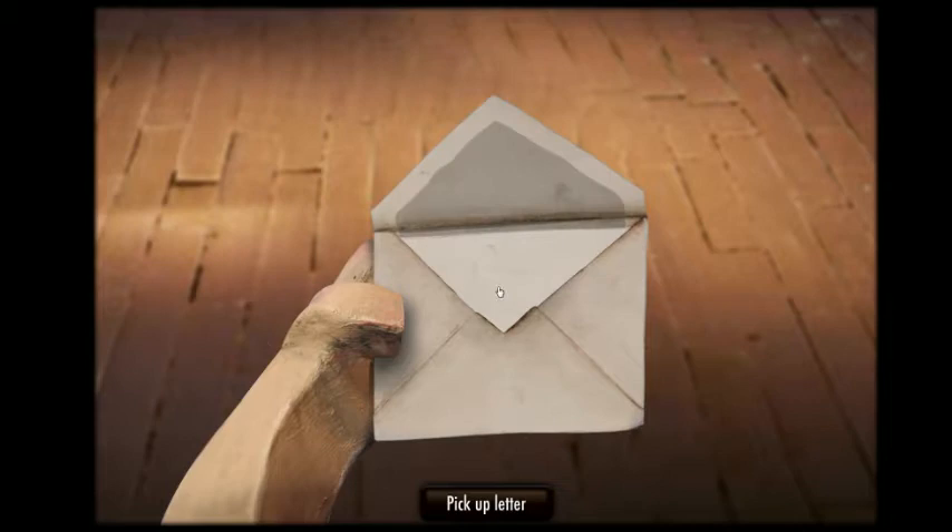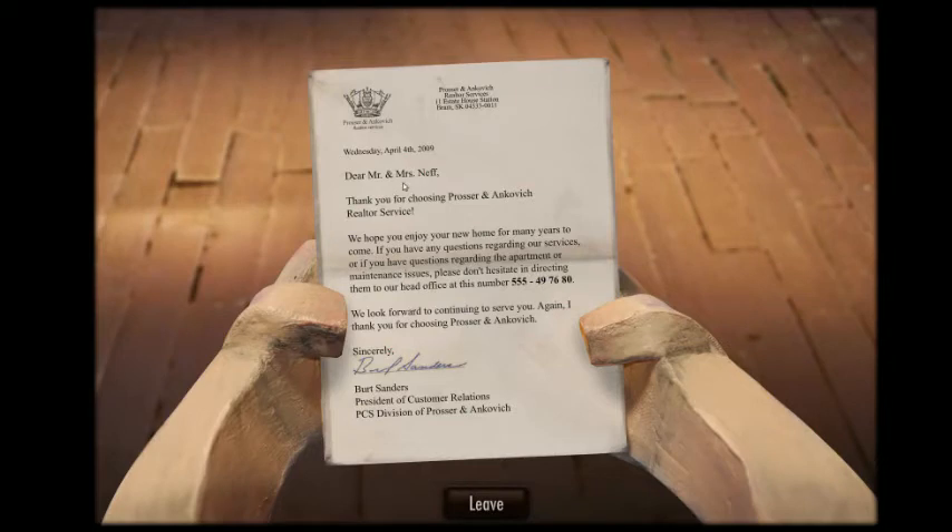Examine mail. Pick up letter. Dear Mr. and Mrs. Neff, thank you for choosing Prosser and Ankovic Realtor Service. We hope you enjoy your new home for many years to come. If you have any questions please don't hesitate to contact our head office at 555-497-680.